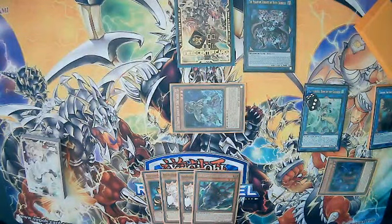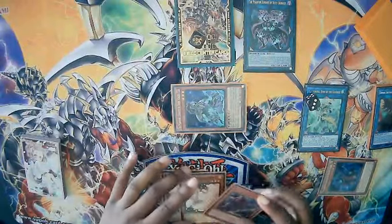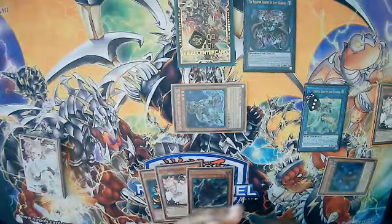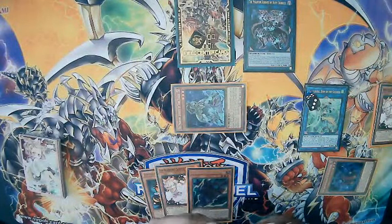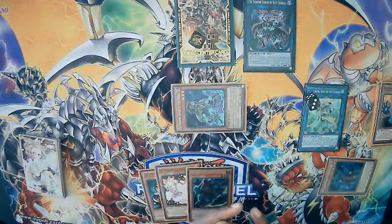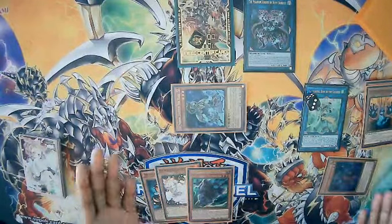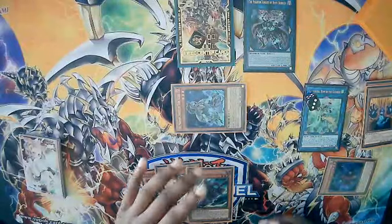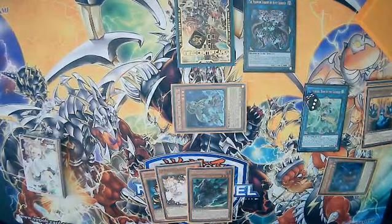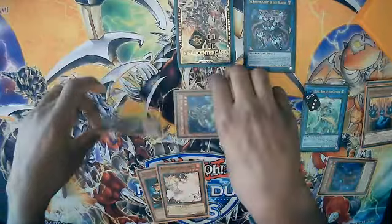We're going to use Torn Scales' effect — since we have another Ash in hand, we'll discard the other Ash and send Phantom Knight of Ragged Gloves to the graveyard. Ragged Gloves is the best choice here because of its utility: you can banish it and dump a trap card, and special summon from there. Since the trap cards' banish effects are once per turn, if they have different names you can use each name again. Then we special summon Boots via its own effect.